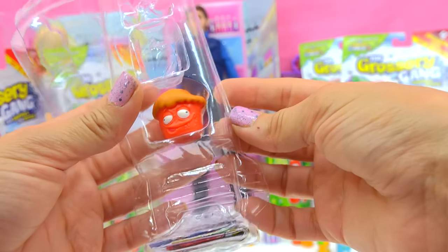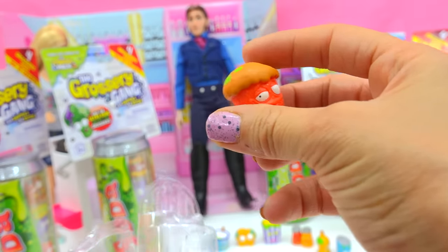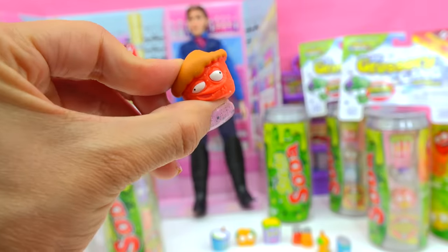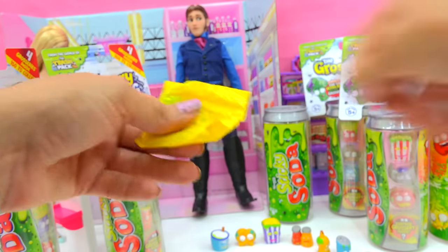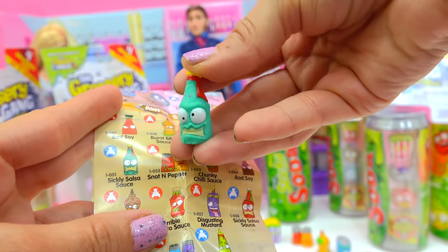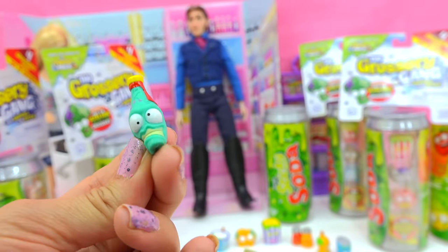Look at the little muffin — that doesn't look so bad. Ew, gross, there's totally slime on it. It's the Stale Muffin! I bet if you were to try to take a bite out of this, it would be as hard as a rock. But it's still so super duper squishy to squish. Blind bag time! Who is the surprise grocery? It's the Sickly Salsa Sauce. If you were to dip anything in this salsa, you would get sickly!